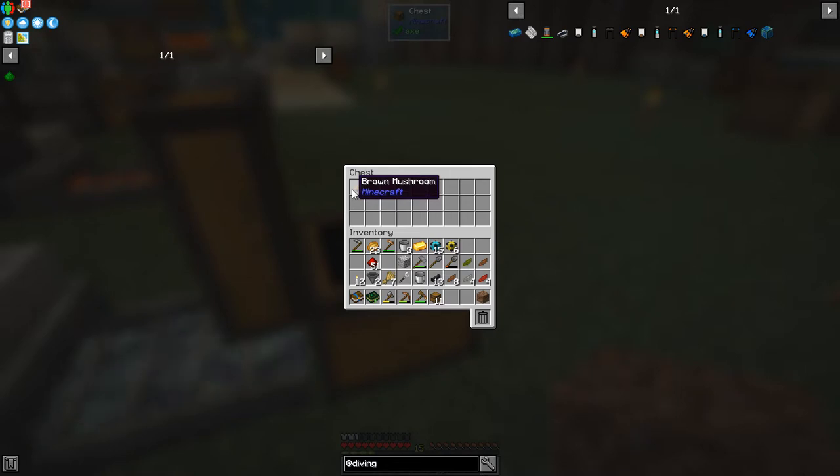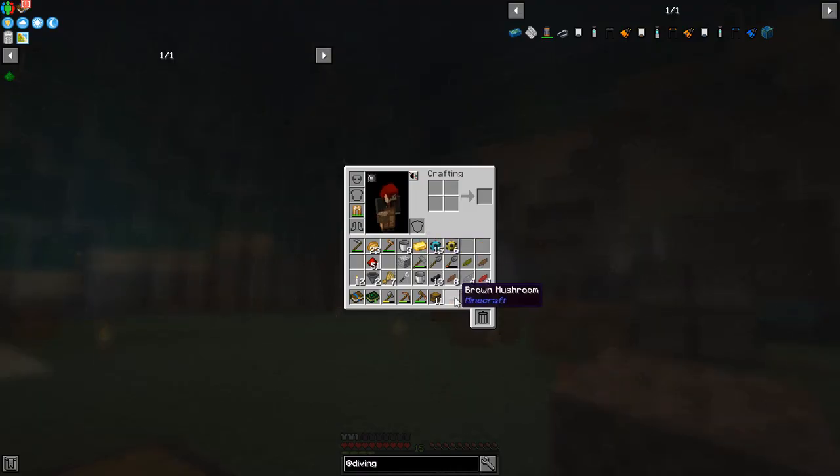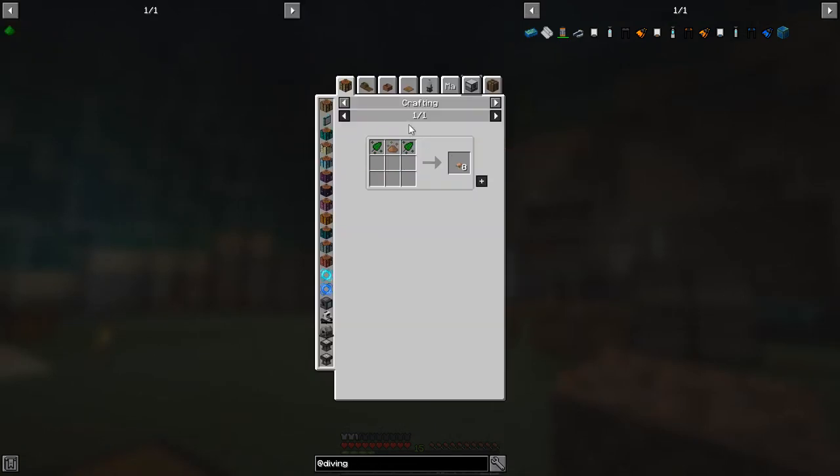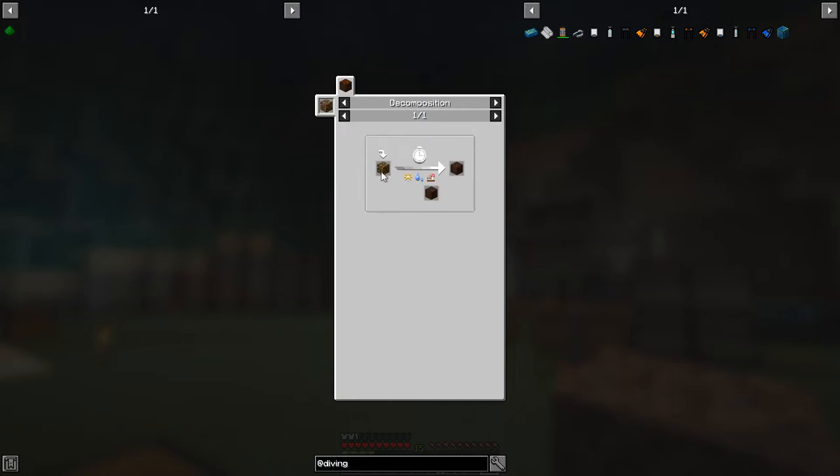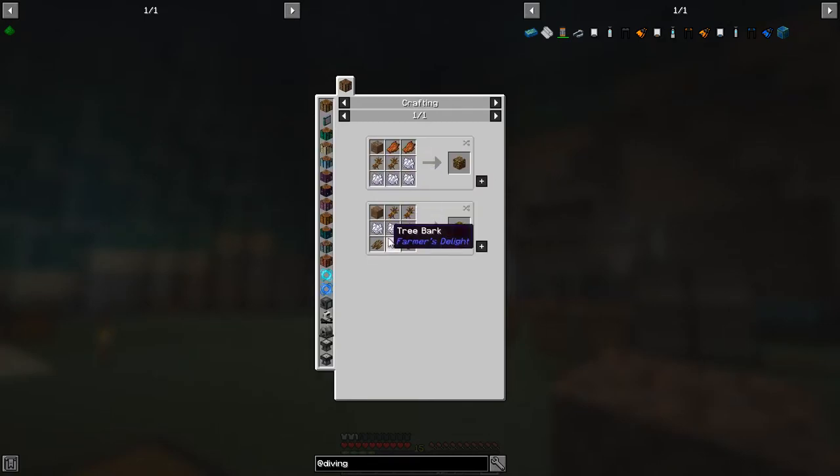If you take this brown mushroom and look at the recipe — once we've got one we can put it into a botany pot with some rich soil. Rich soil is what we want. The recipe for rich soil is to make some organic compost and then put it with sunlight, water, and adjacent mushrooms, and that'll turn it into rich soil.